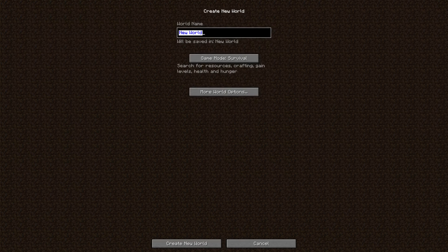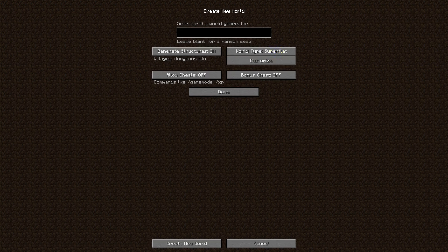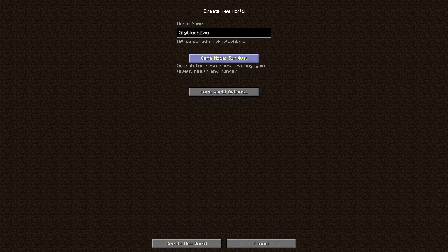Let's start our new world and our new life as skyblock connoisseurs. I'm gonna make a new world — we're gonna call it Sky Bloke Epic. The big thing is you have to go into Garden of Glass mode if you want to play the skyblock version. I'll see you on the other side — here we go.